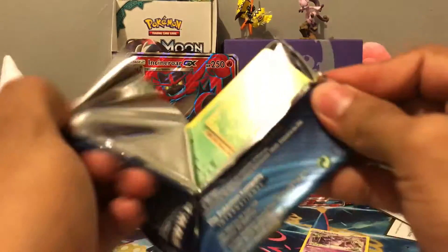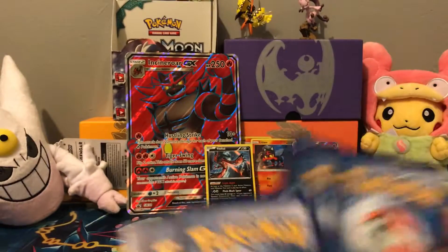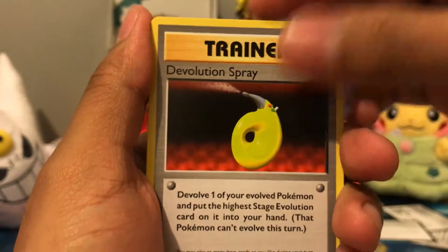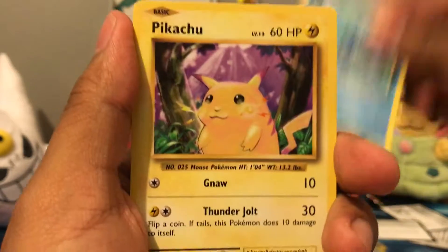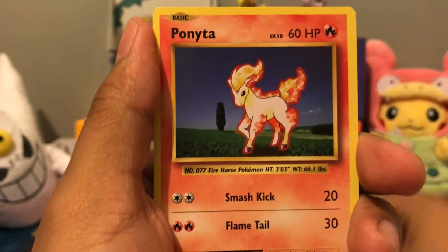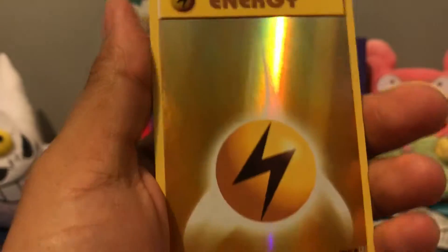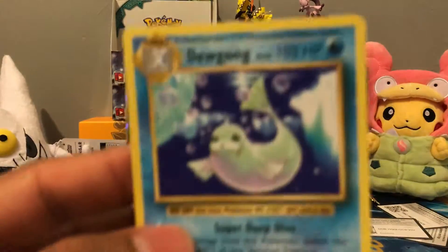Now we're on to Evolutions. We got a Nidorino, the Evolution Spray, Brock's Grit, Caterpie, Poliwag, Pikachu, Ponyta, Nidoran. We got a Reverse Thunder Energy, which I think that's pretty cool, I'm going to put that there in the back. And we got a Rare Dewgong.